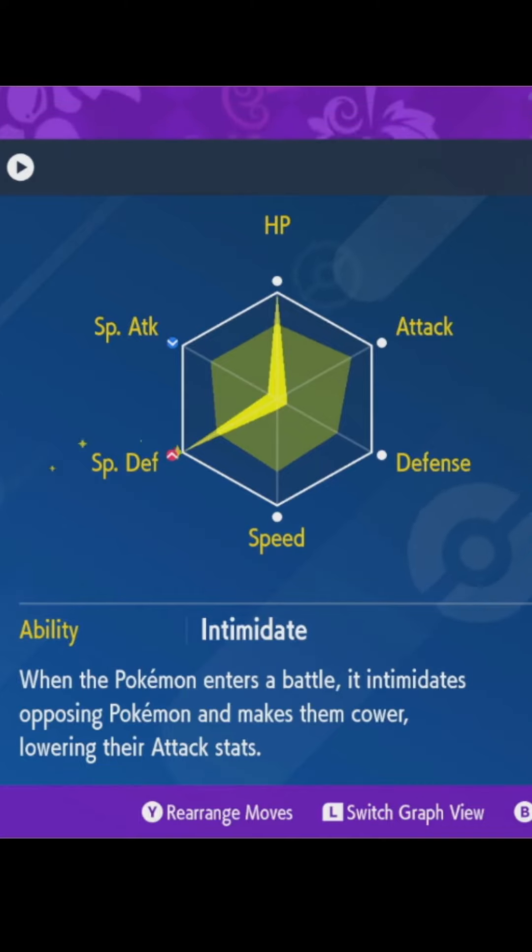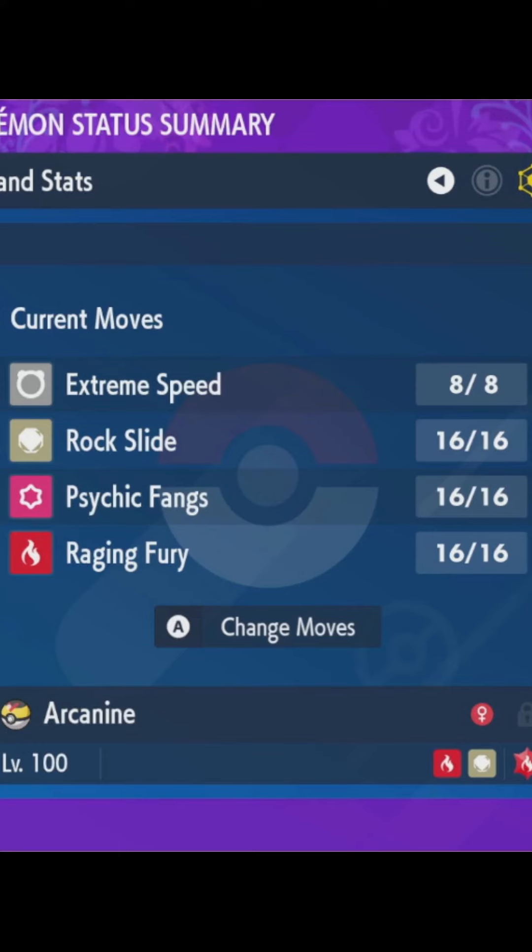The Attack is still plenty high, but you've got to be careful about when you bring this in. If you do it properly, you can give this Pokémon the illusion of being a mixed wall when really it's just a special wall. The Fire/Rock typing does provide some defensive advantage as well.